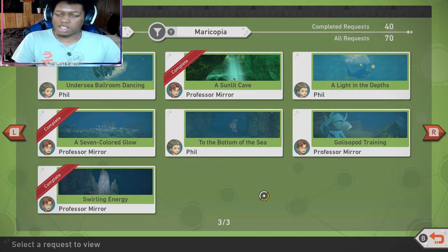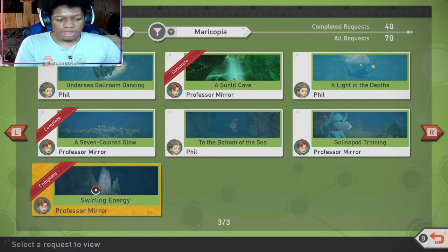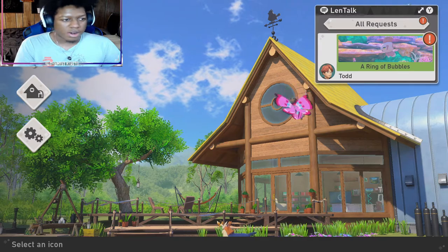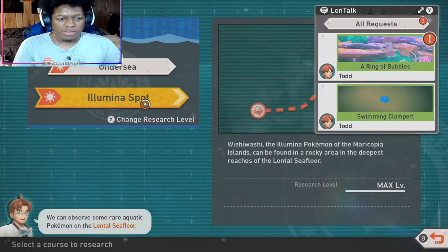No one has information to help you out. So I felt like I'd go in the water domain area and do the Illumina Pokémon quest. The request was called 'Wishy Washy Swirling Energy' and I was sitting here doing everything trying to figure it out. I finally figured it out for myself, so I'm here to showcase it to you guys.